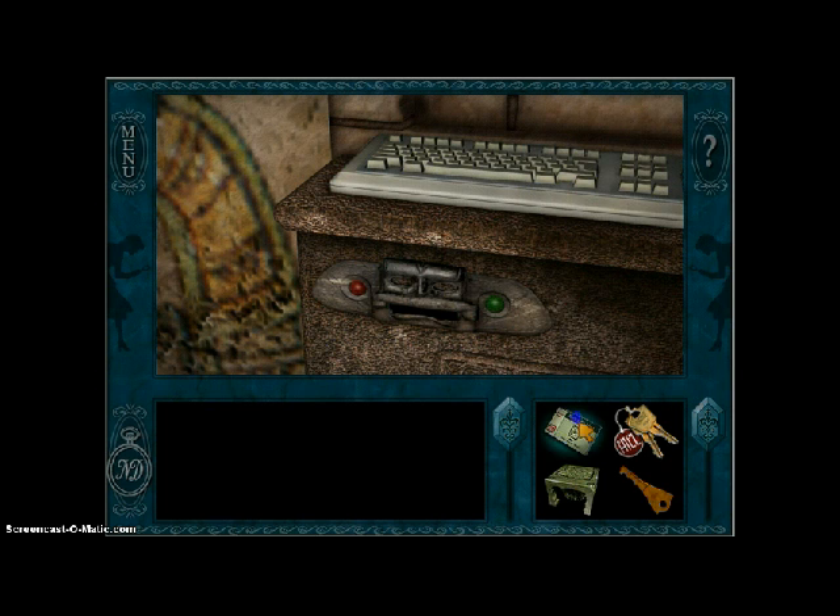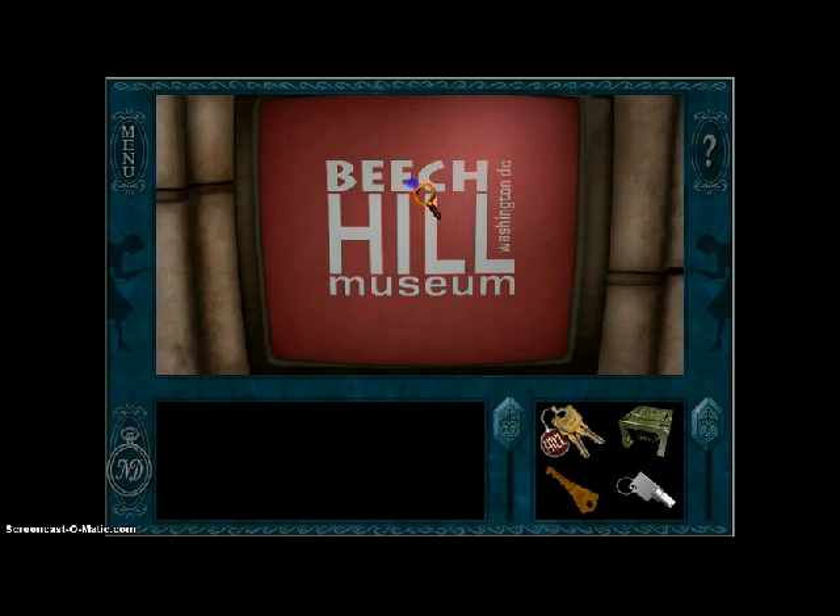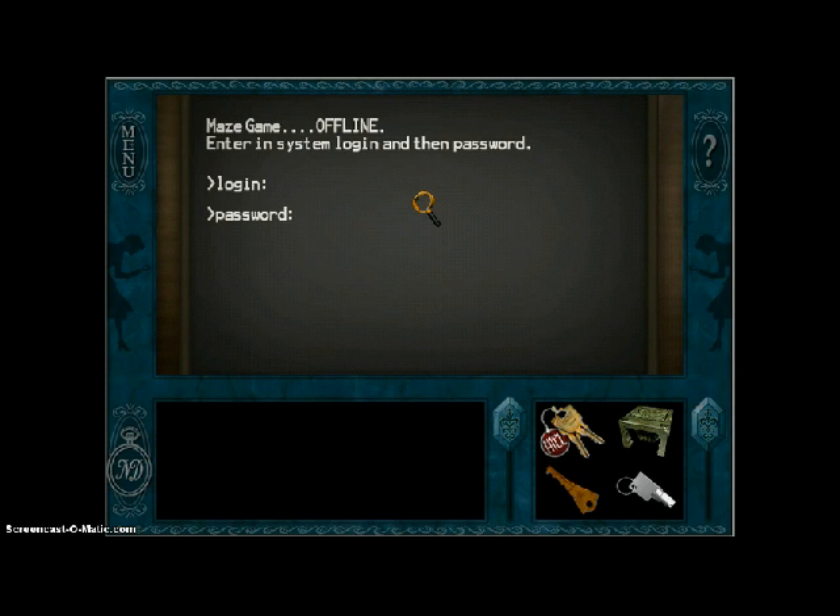Now we are going to go downstairs to the next level and we're going to be starting off with the Maya Maze exhibit, but I need a password and a login. If you remember from Sunny's notes, the login is S-June.